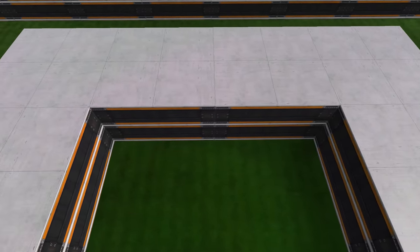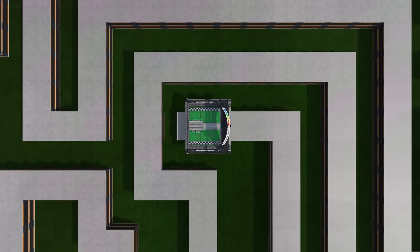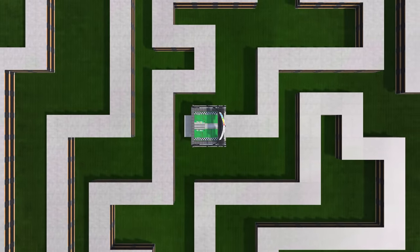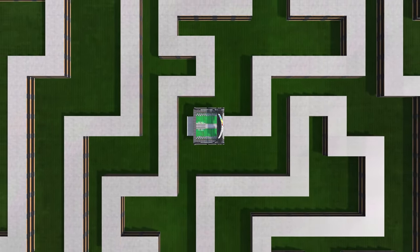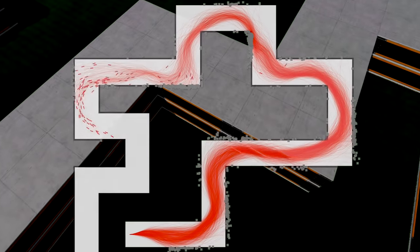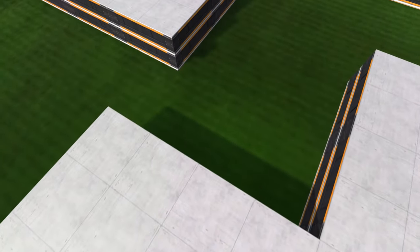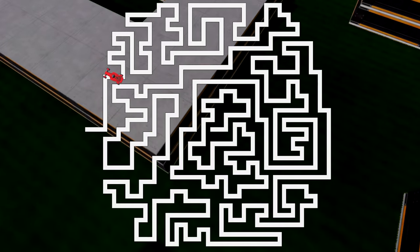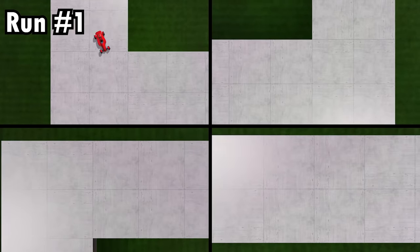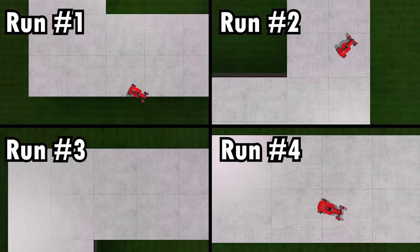So what's the solution? Maybe the AI could drive each run on a different map to constantly learn new things, but I really don't want to spend hours building dozens of different maps. So I'm going to do things differently — I'm going to restart training from the beginning. But now, each time the AI starts a new run, it will spawn at a random location on the map with a random speed and a random orientation. This should limit overfitting, since the AI will be forced to consider many different situations from the beginning.